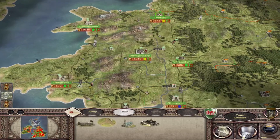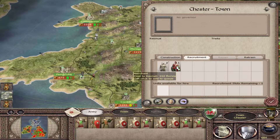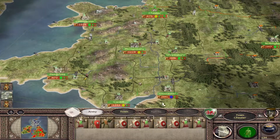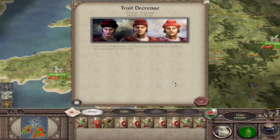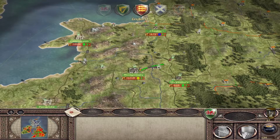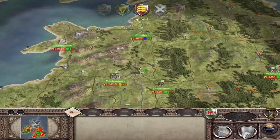Let me check Chester - can I get anything there? We can't retrain militiamen yet but we can get a merchant - let's do that. End of the turn. There's a Noble in Rule event: his recent leadership has been too expedient to maintain his reputation of chivalry. He was supposed to be noble - whoops. Well, mistakes can be made.